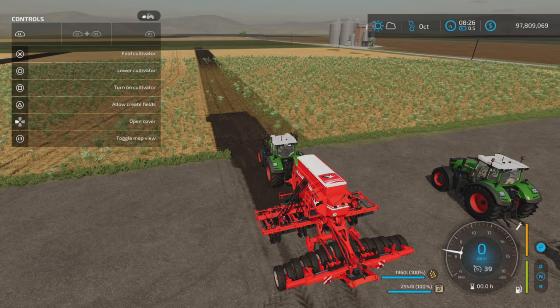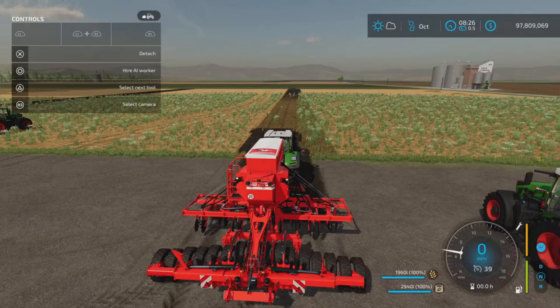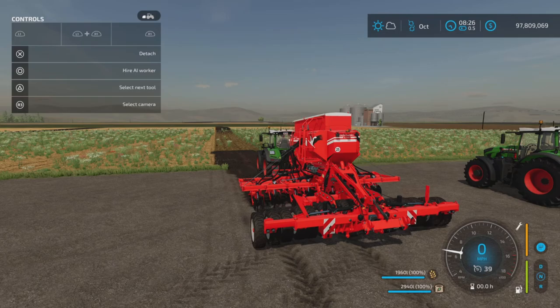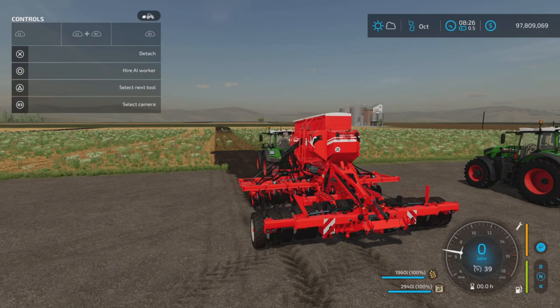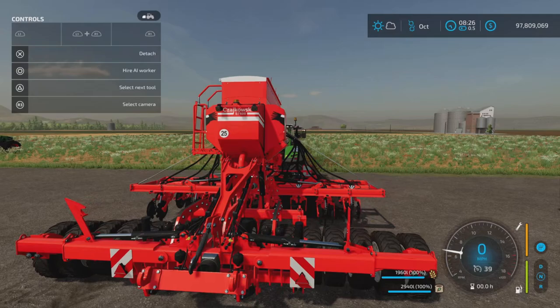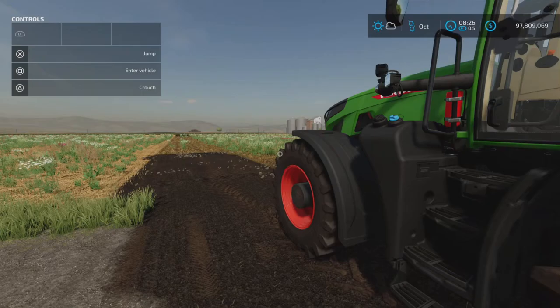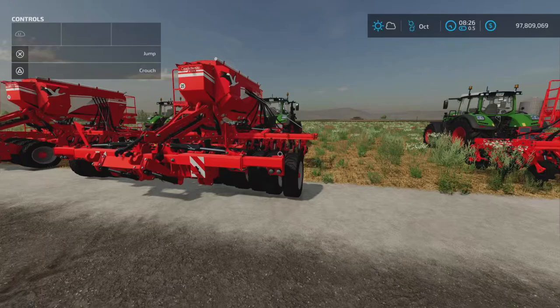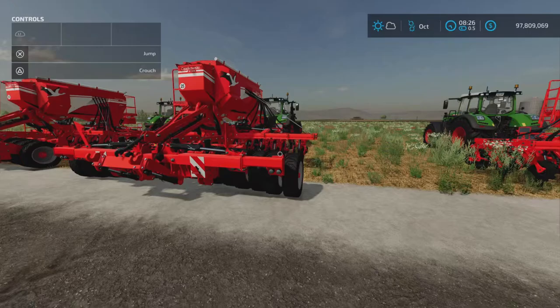We do have an adjustment: L1 and R1, and right stick up and down. You can move those inner wheels up or down to slightly adjust them. I'm not sure how much it actually does, but it does move. All the other sizes do exactly the same as what I just showed you — they are just different sizes with different configurations on the tines.